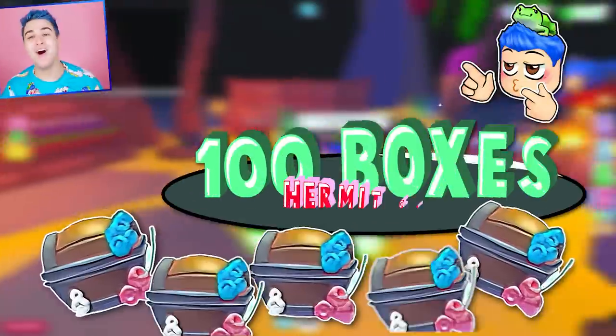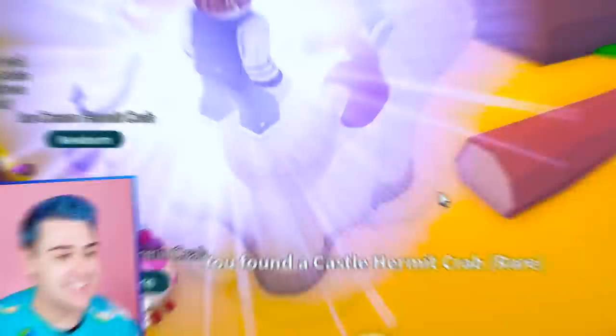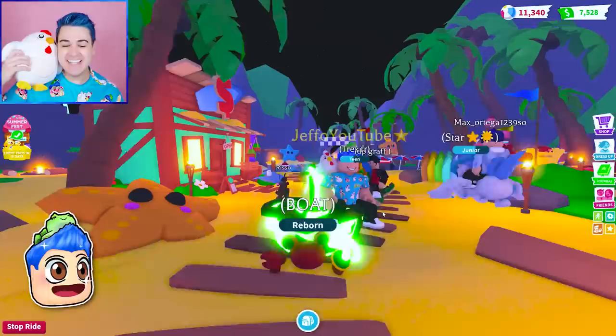We are gonna open a hundred of the Hermit Crab Boxes. This is a new hack. This is a Castle Hermit Crab, and that's a really good sign. The hack worked! We have hatched Legendaries with the luck of the Froot Loops. We got the Neon Pirate Hermit Crab. We are on your boy Boop, who is our Neon Pirate Hermit Crab. But listen up.